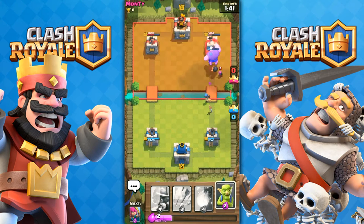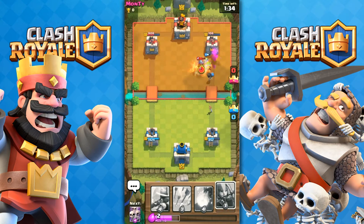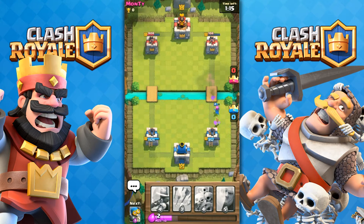The guy threw arrows on my giant — not very good. I'm assuming he was learning. But we annihilated that tower down to 108 health. He threw a good musketeer, and now we are just trying to whittle that tower down.